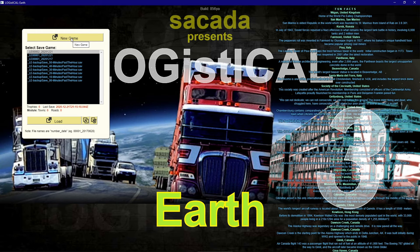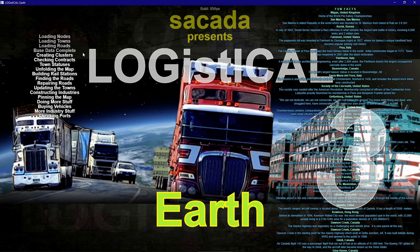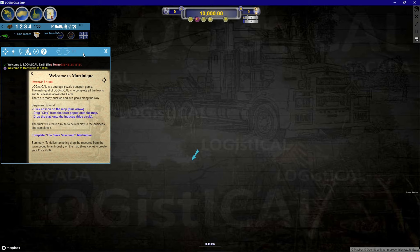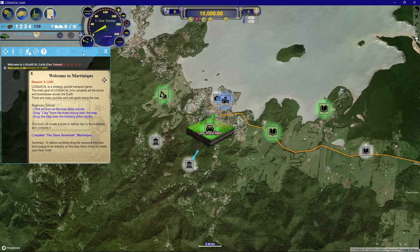I'm going to start with a new game here — clicking on New Game in the top left and letting that load up. You can play Logistical 2 for free on Steam, and that'll get you started. I suggest doing that, and you can actually follow along with this video and tutorial if you like, before you decide to buy it.